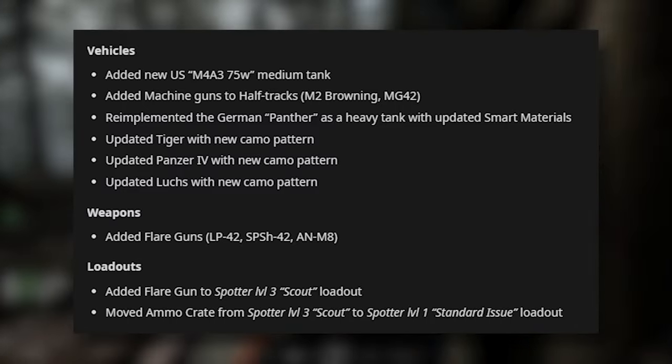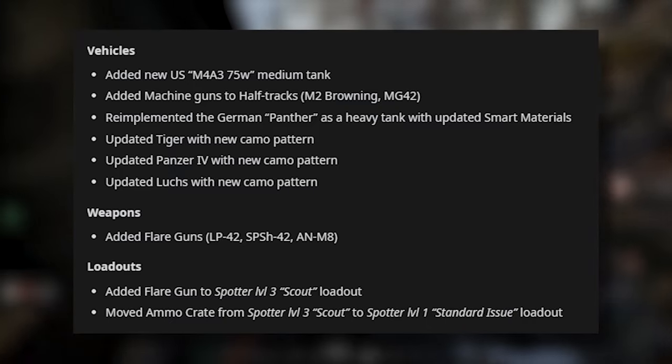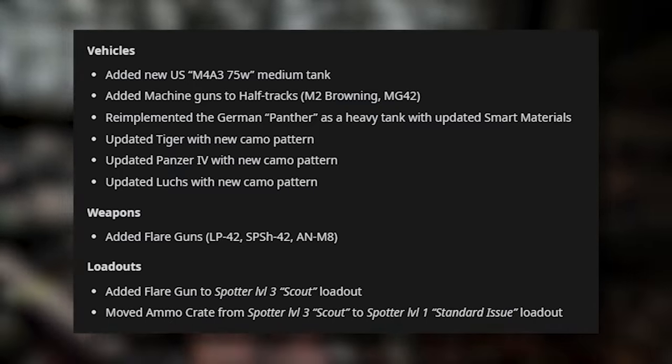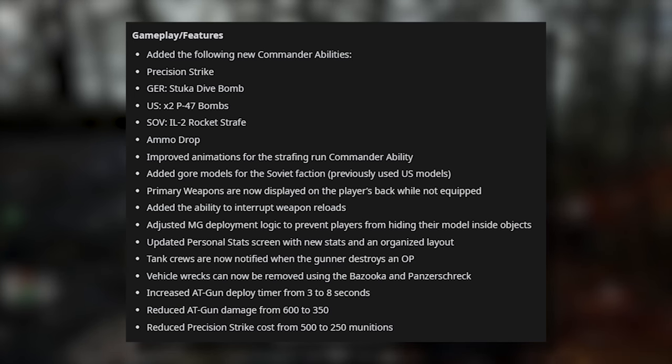For weapons, they've added flare guns: the LP42, SPS H42, and the AN-M8 flare gun. Loadouts: they've added the flare gun to Spotter Level 3, which is the scout loadout, and moved the ammo crate from Spotter Level 3 scout to Spotter Level 1 standard issue loadout. They've also changed a load of gameplay features.